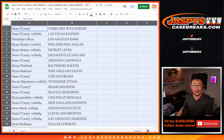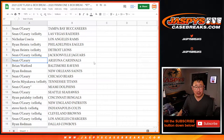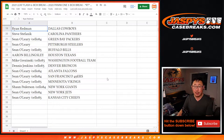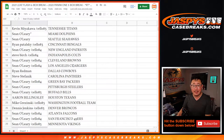Sean O. with the Buccaneers and Raiders. Nicholas with the Rams. Ryan with the Eagles and the Lions. Sean with the Jaguars. Sean O. with the Jaguars and the Cardinals. Brian with the Ravens. Ryan with the Saints. Sean with the Bears. Kevin with the Titans. Sean with the Dolphins and Seahawks. Ryan P. with the Bengals. Sean with the Patriots. Steve with the Colts. Sean with the Browns and the Chargers. Ryan Redman with the Cowboys. Steve with the Panthers. Sean O. with the Packers, Steelers, and Bills. Aaron with the Texans. Mike with the Washington football team. Dennis with the Broncos. Sean with the Falcons, Niners, and Vikings. Sean Peterson with the Giants. Sean O'Leary with the Jets and the Kansas City Chiefs.